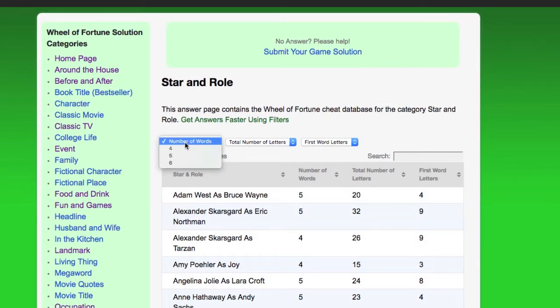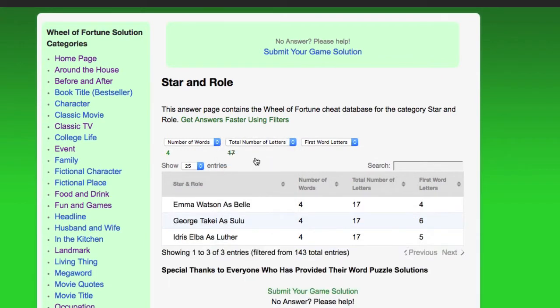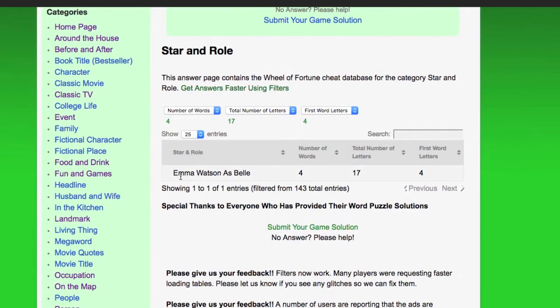What you want to do is locate your category. For example, I got 'Star and Roll,' then you punch in all that information: number of words, total number of letters in the puzzle, and how long the first word in the puzzle is. If your answer is there you can use it for the achievement. If it's not, you'll obviously have to do this on a different puzzle.